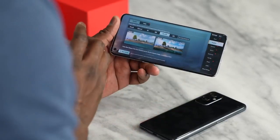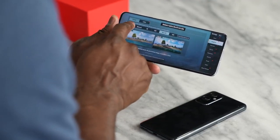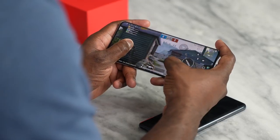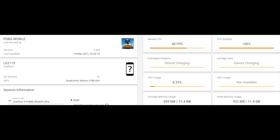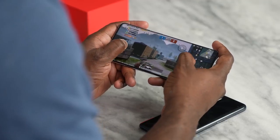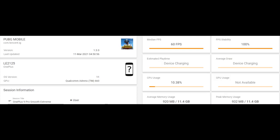Let's fire up PUBG Mobile on the OnePlus 9 Pro. With PUBG Mobile you can play on two key settings: Ultra HD Ultra, which I'm playing right now, and Smooth Extreme. With Ultra HD Ultra, I get about 40 frames per second using GameBench, which is really nice performance. The 9 Pro just feels really nice and butter smooth. With Smooth Extreme, I get about 60 frames per second on PUBG Mobile.